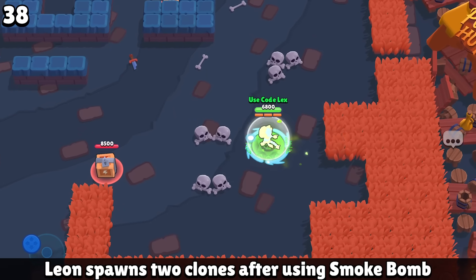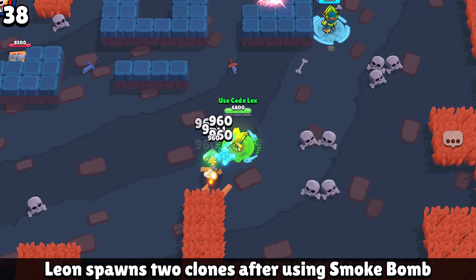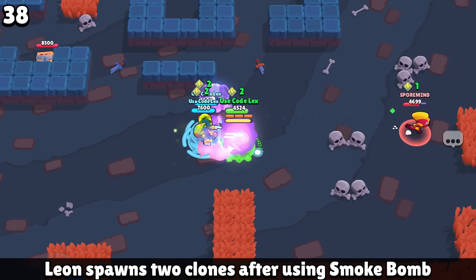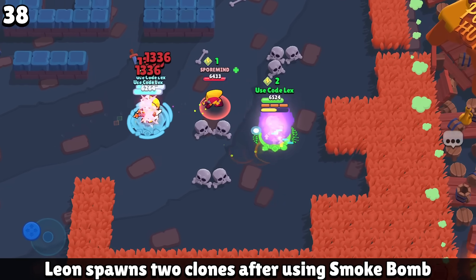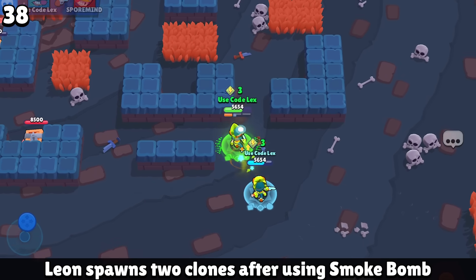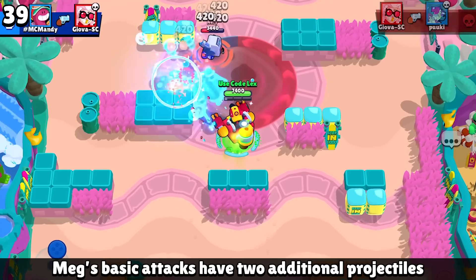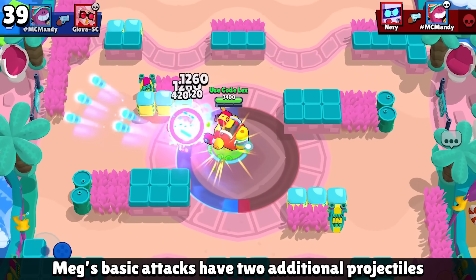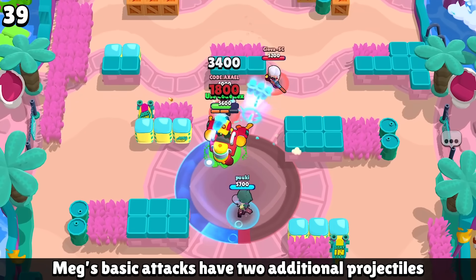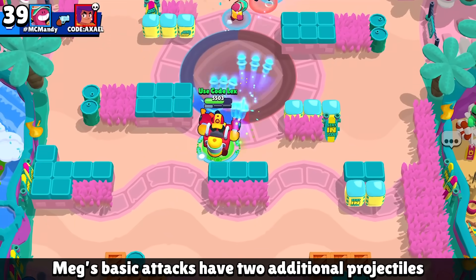For Leon, whenever he uses his super, he will spawn two clones, which is pretty cool, but at the same time everyone's going to know you used your super — there's two clones running side by side coming from wherever you just used it. However, there's no need to be sneaky when you're playing Meg, and she fires off a trillion shots from her gun. Hers is absolutely bonkers and she is really good in this mutated mode.